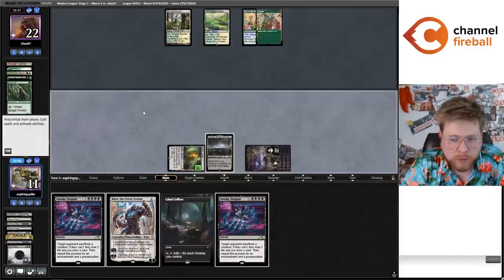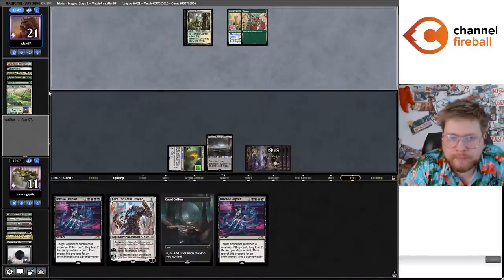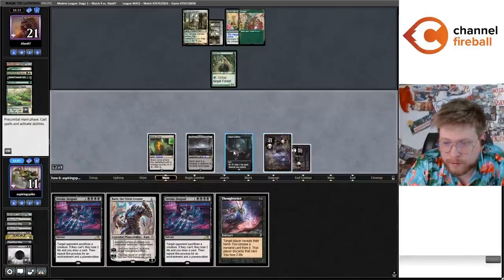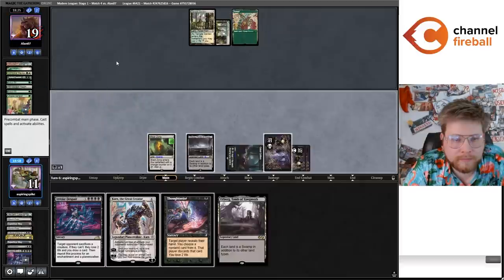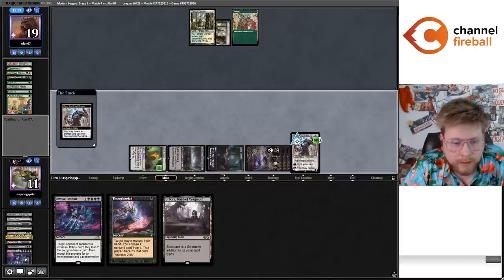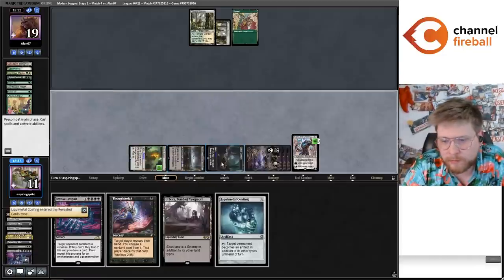Alright, let's see just how much Despair we can invoke today. I don't think I care that much about Thoughtseizing the Force of Vigor this turn — I could do that next turn. I'm just going to get a Koding and kind of tell my opponent that they need to answer the Koding more than they need to Boseiju my Cabal Coffers.